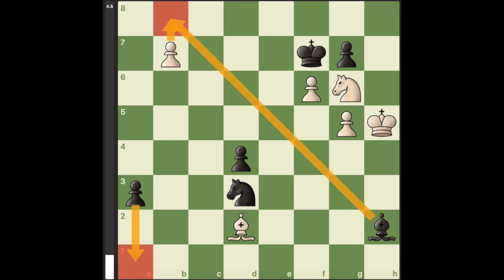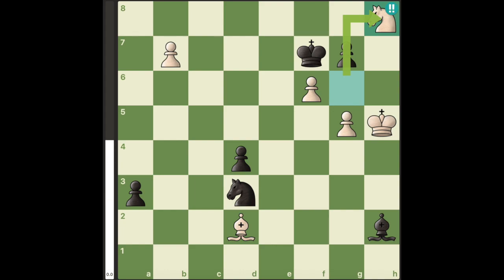Hello everyone. In this position, both players have a passed pawn, with white's one square away from promoting. White can draw with the brilliant move knight to h8 check.